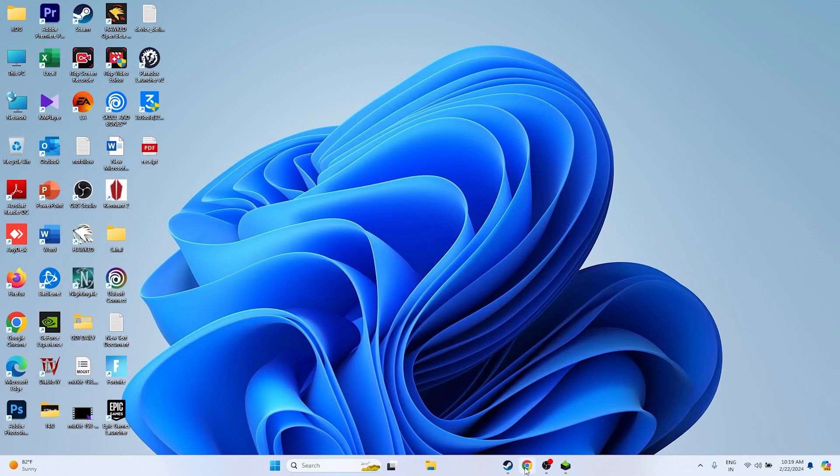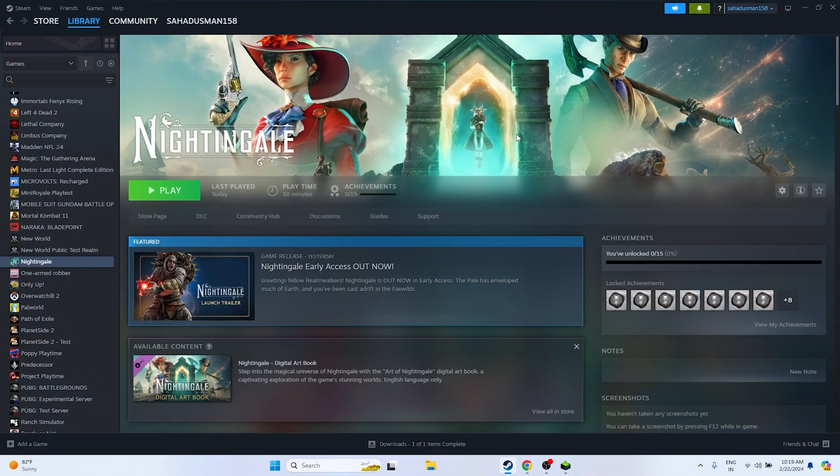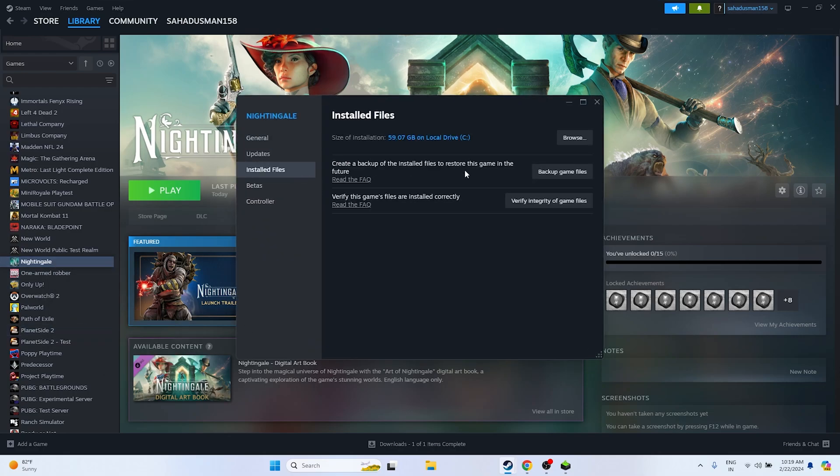If the issue is still there, the next step is to verify the integrity of the game files. Right-click the game in Steam, go to Properties > Installed Files, and click 'Verify integrity of game files'. The game files are around 59.07 GB so this will take a little bit of time.